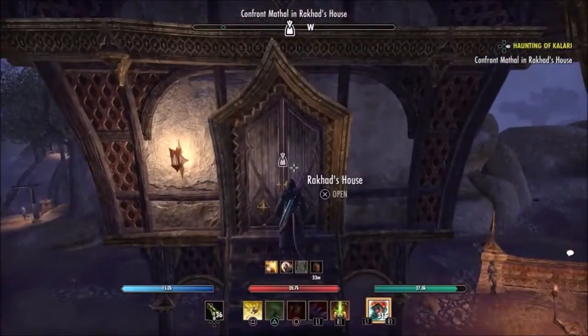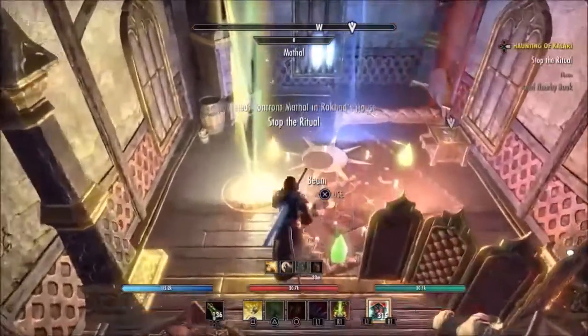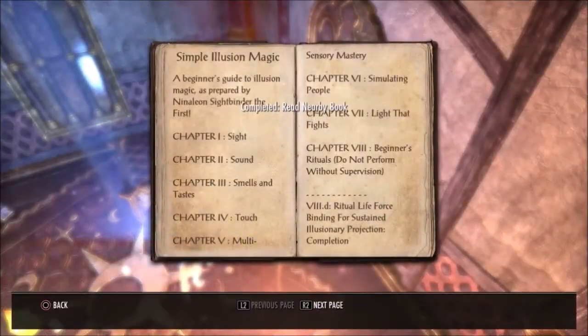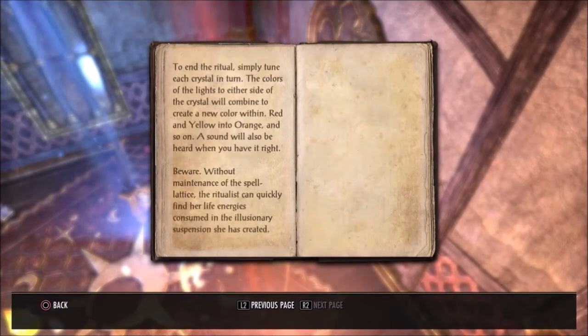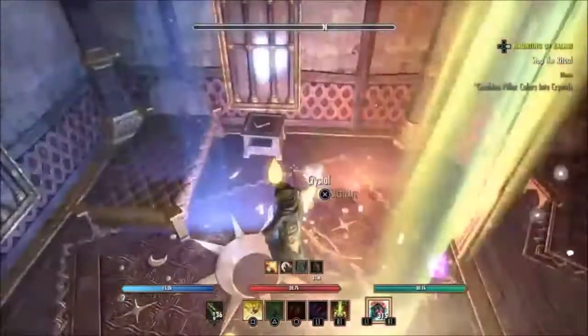If you're watching this video, the chances are you're stuck in Reaper's March on this quest — we have to stop the ritual. Luckily there's a book here. However, upon reading this book — and I did actually read this book, you can see me reading it right now — after reading it, I was still as clueless as when I first walked in the room. The book did not help me at all. So I simply just started pressing buttons.